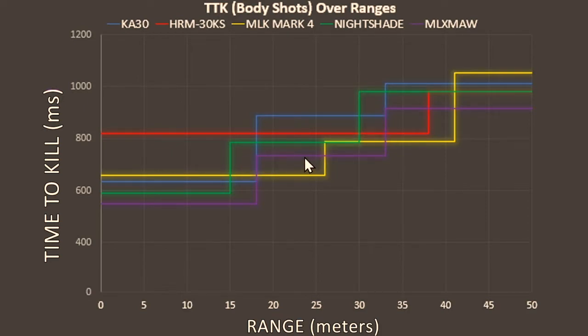Followed again closely by the MLX Maw, and then the other weapons fall into place, with the KA-30 having the worst time to kill as we get into the mid range. It all becomes very close at longer ranges - the HRM is coming into play more around the 35 to 40 meter range, the Mark IV just beats it out in that zone. The MLX Maw is still very competitive throughout. The KA-30 and Nightshade start to suffer at range. At the extremes, the Maw still remains the best, followed by the Nightshade and HRM on the same line, then the KA-30, then the Mark IV. In-game you're not having many fights past the 40 meter mark, which means the Mark IV is actually very good in the realistic longer ranges of actual fights.